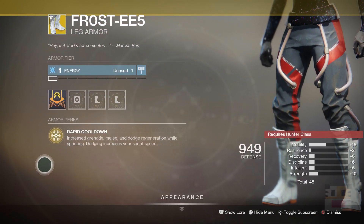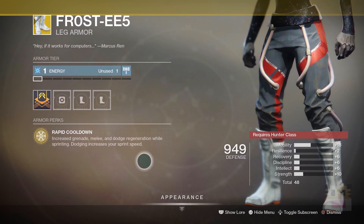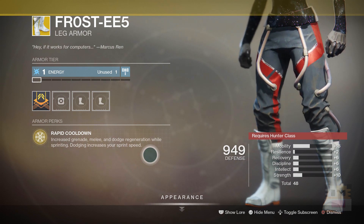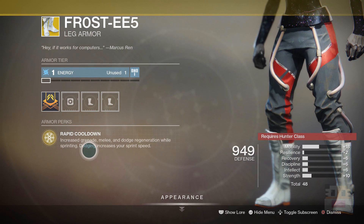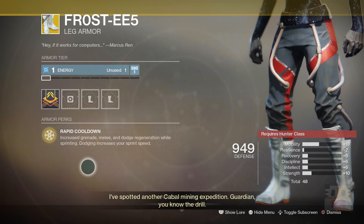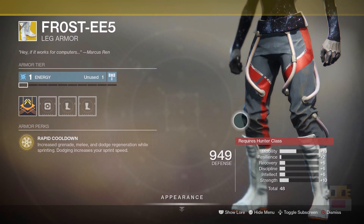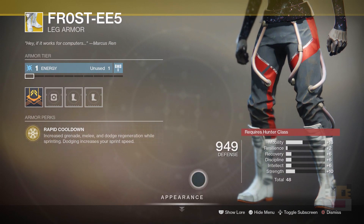Moving on to the hunter exotic, we have the Frosties — a returning Destiny 1 exotic. Basically: increased grenade, melee, and dodge regeneration while sprinting, and dodging increases your sprint speed. This is kind of sprint boots, but the Stompees are the actual sprint boots. In my opinion I've never really found this one to be that useful. Sure, you get grenade, melee, and dodge energy just by sprinting, but it's really not much — maybe one to two percent over a few seconds — so it's really not worth very much to me. As far as the roll goes, Mobility primary works well as a synergy secondary, and Strength works well if you try to run fast and get those melee hits. I'd say an average roll on a below-average exotic.